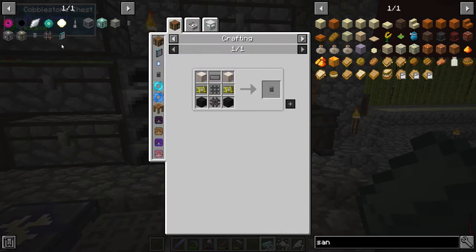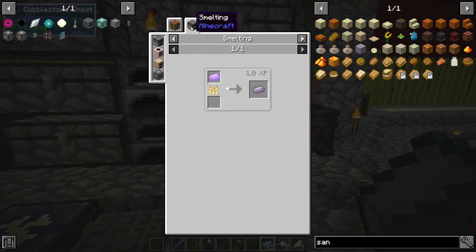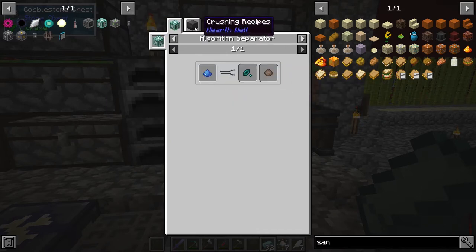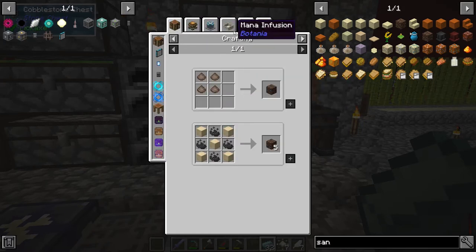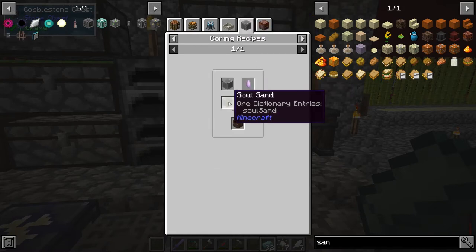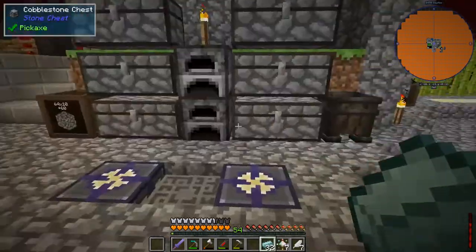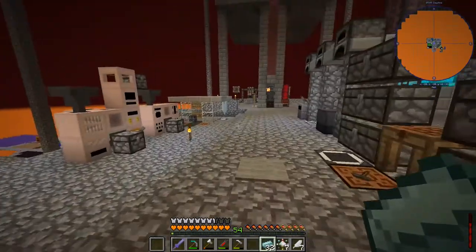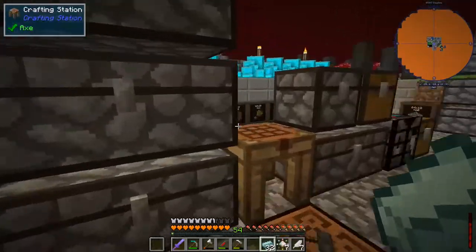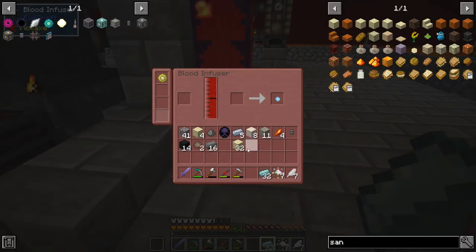Soul sand — I think it was with the crushing block. Soul sand is also in the core recipes — sand. Is there another way? Yeah, I can put sand directly in there, so that's what I'm going to do. I'm going to do half a stack immediately. I have more sand over there. Let's put half a stack because that's going to be the fastest way to make that.